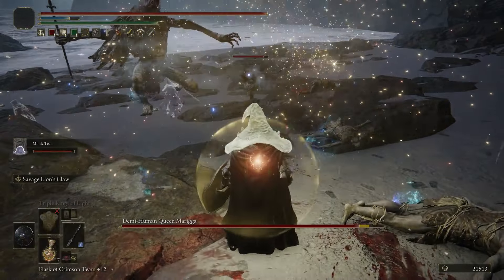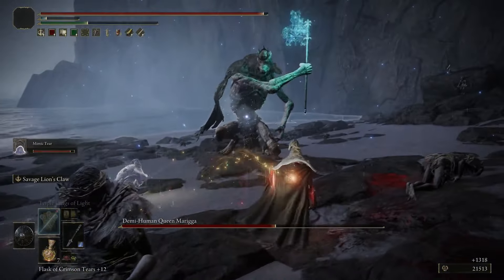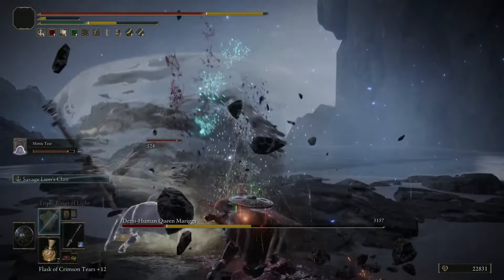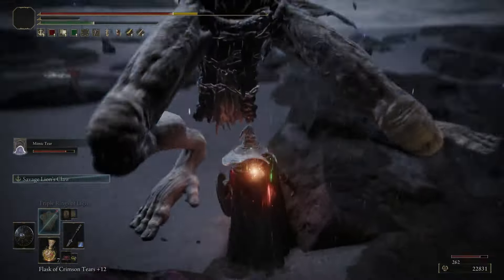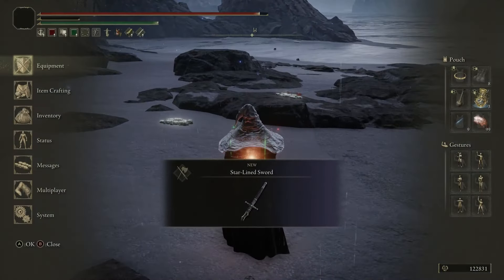Once you kill this boss, you're gonna get the sword. It's extremely powerful — Moonveil 2.0. I expect to see it everywhere; I run it in my build mainly, so I'll be running it. It requires 10 Strength, 21 Intelligence, and 23 Dexterity. But that's the video.